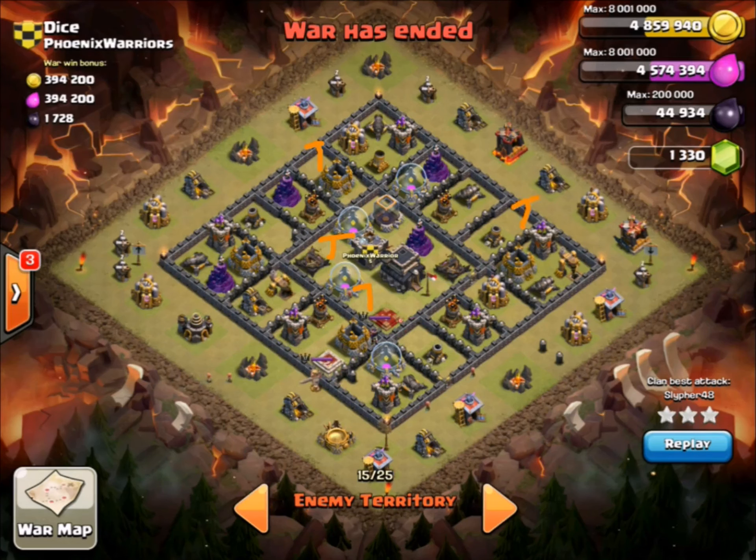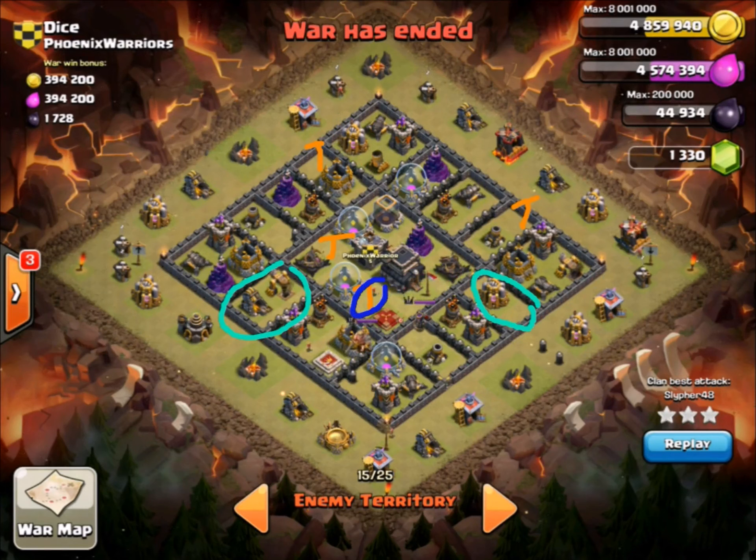The huge problem with this base is that Slifer is going to be attacking with hogs. He takes advantage of the fact that Dice does not have an anti-hog base. Some of these compartments do not have any defenses. Another point: this base does not have any double giant bomb placements. You'd think there would be some in the core, but there's a tesla there, so the giant bomb placements are all on the outside in separate compartments.